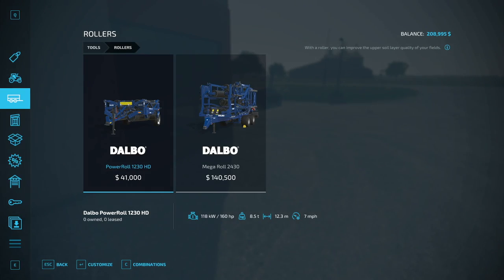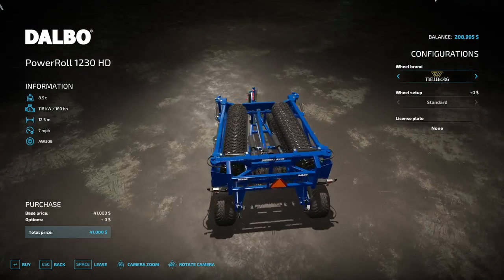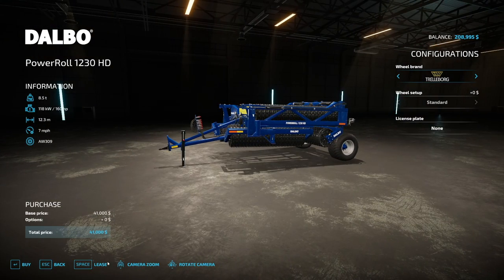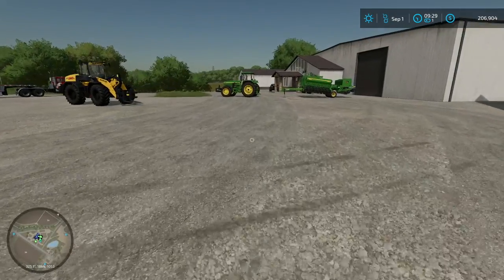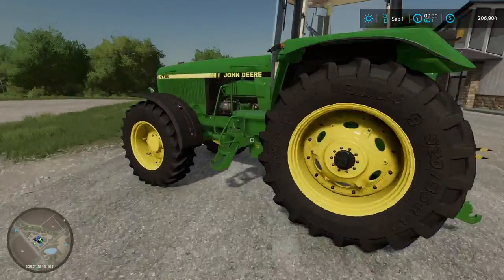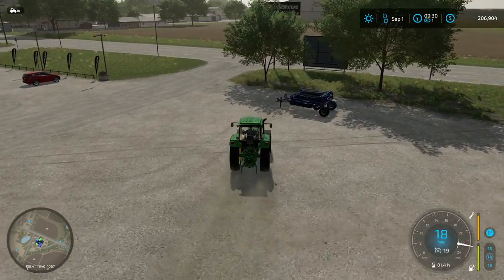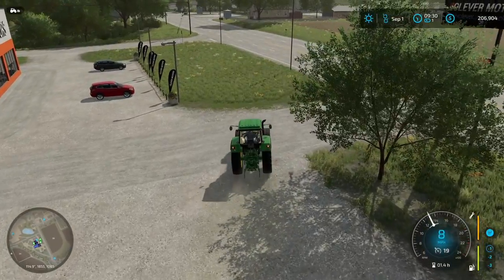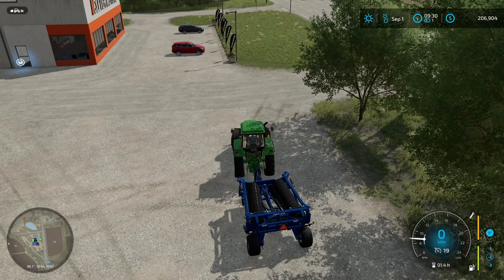It looks like there are a couple of rollers available. This is definitely out of my price range to buy right now, but looking at it, this would be more than big enough for our field. We've got a lease option — it looks like about $2,000 to $2,100 to lease it. We should be able to get all of our rolling done in a day. I don't know if it's gonna improve our yield by $2,000, but I kind of want to try it. I tried this in a live stream not too long ago and ran into all kinds of problems, so let's give it another try.